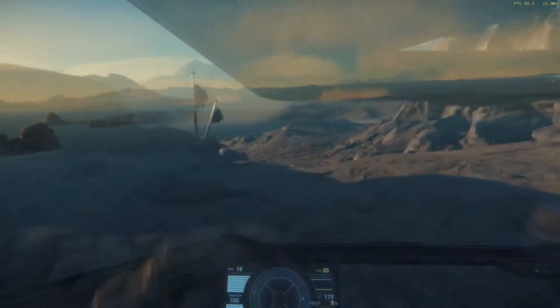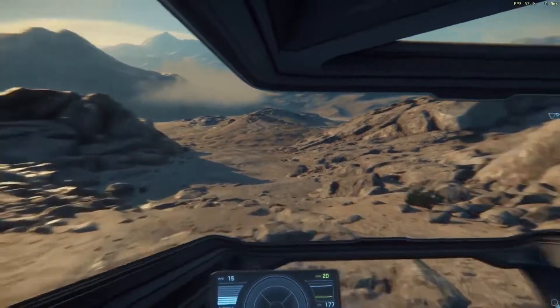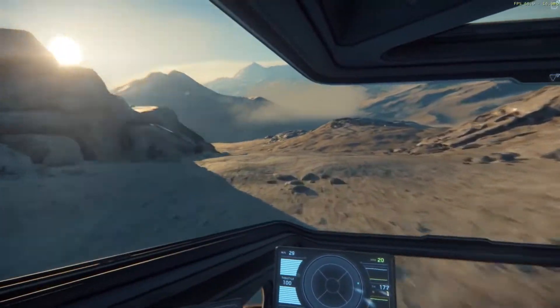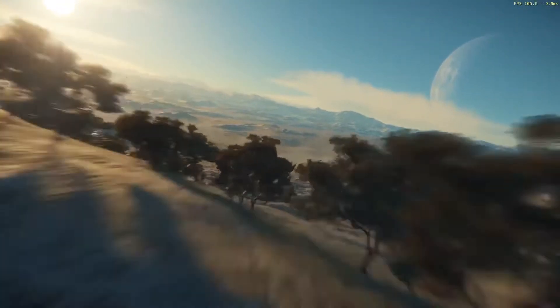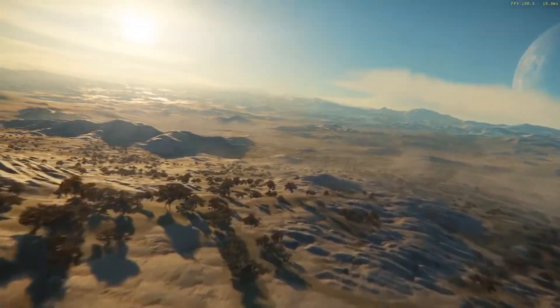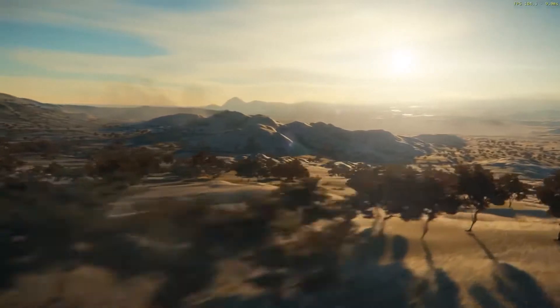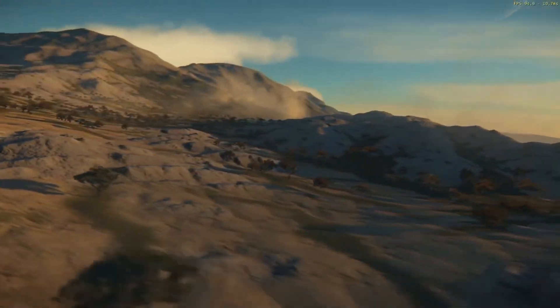The topology includes snow, sand, grass, water, and everything in between. Just take a look at the level of detail as the player traverses the surface of the planet in the Ursa Rover, which comes with the Constellation Aquila. When CIG said that we would see Crysis levels of detail, I completely believe them now.